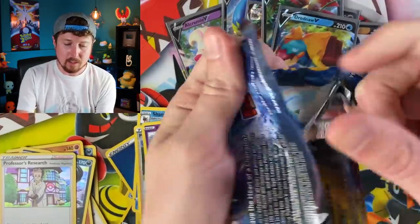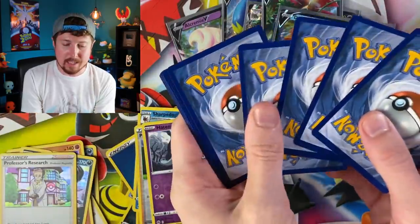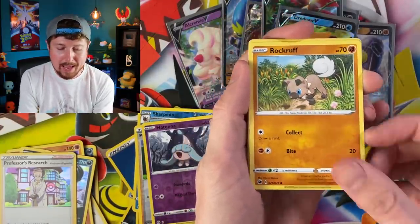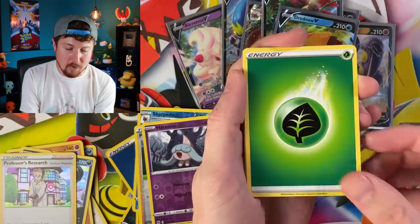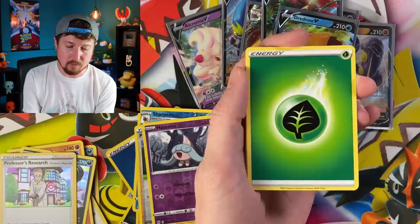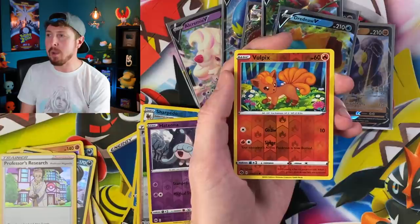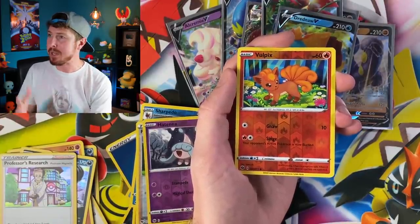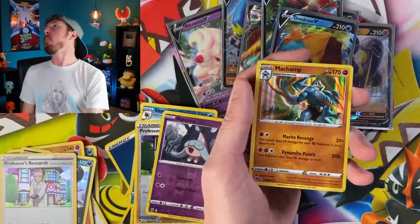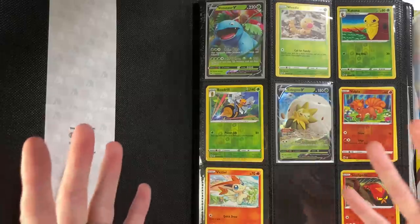Hit that thumbs up button and give us some good luck on this last booster pack. Inke, Swablu, Machop - going into an energy. Kaboo, Victini - and a Dreadnall V, another ultra rare that we actually needed! And then the very last pack - of course it's Machamp! That brings our total to 12 Machamps.